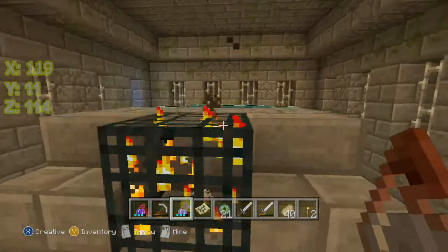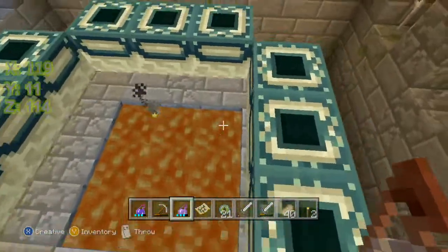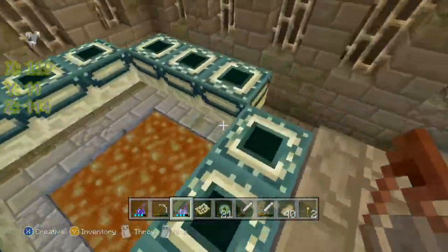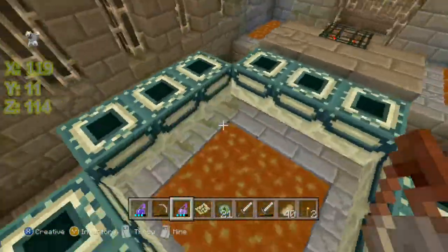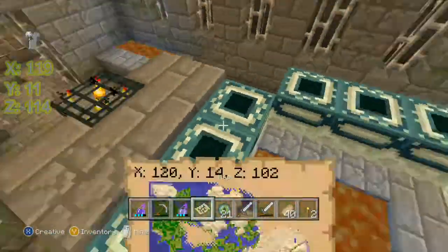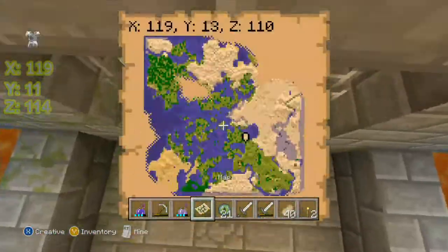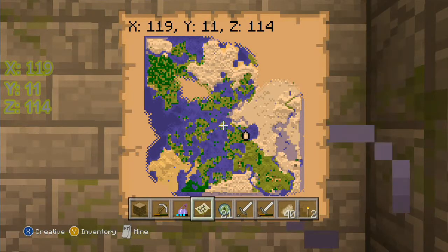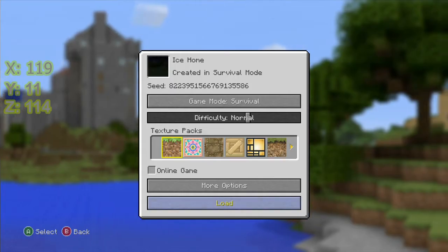Except when you reach the bottom, the silverfish keep spawning endlessly. What I need here is all nine of the ender eyes, which is why I don't have the achievement yet — those endermen don't want to lose their pearls. So once you find this, find a good place to dig down, mark it. I have 1911-14 written down.